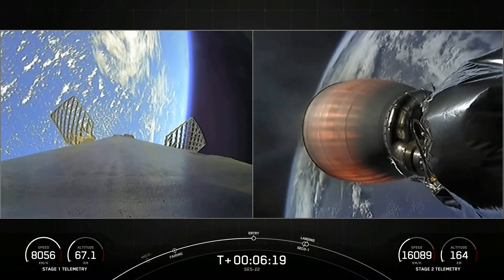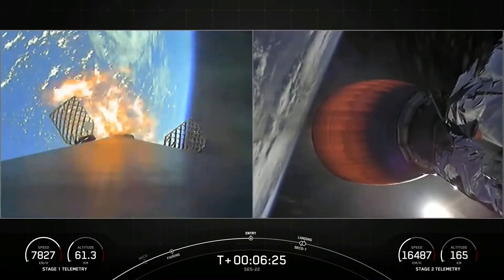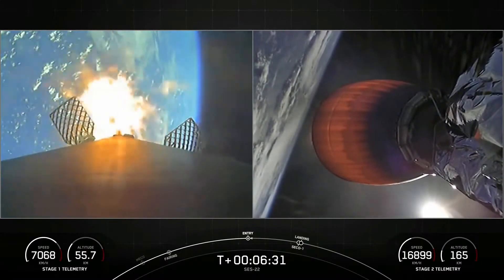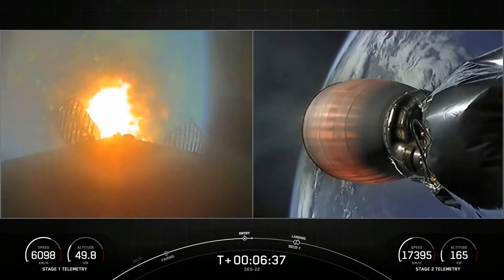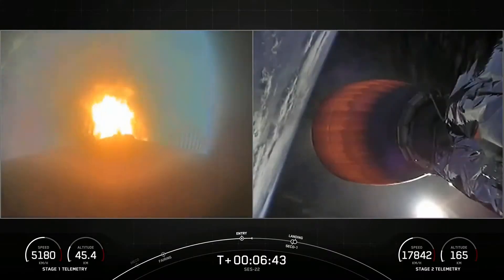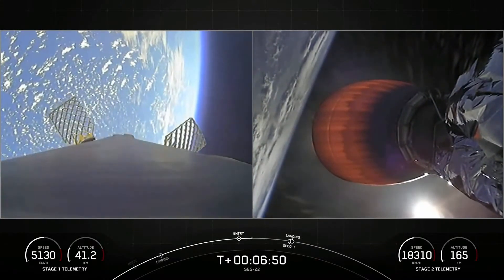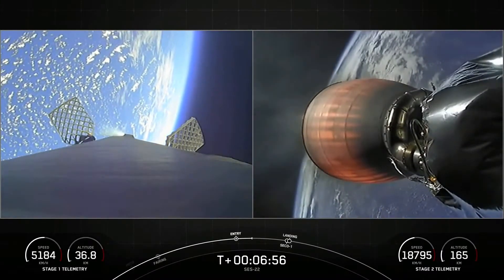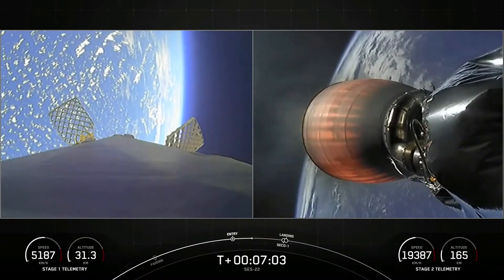Stage 1, FTS is safe. Stage 1, entry burn start. And as you can see on your left-hand screen, those three M1D engines have reignited for the entry burn. Just a short burn helps to slow the vehicle down as it's entering back into the upper parts of the Earth's atmosphere. Stage 1, entry burn shutdown. Those engines have now shut down — that concludes the entry burn. Next up for the first stage will be the landing burn. Both vehicles are on nominal trajectories.